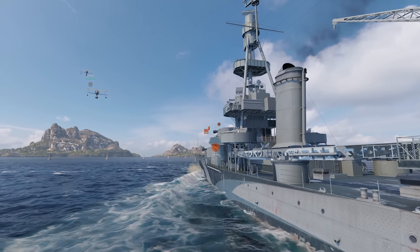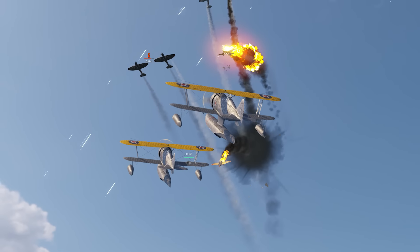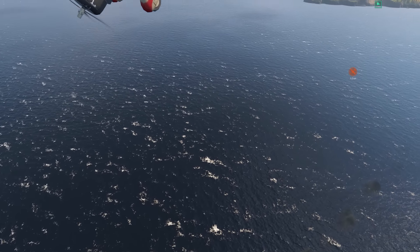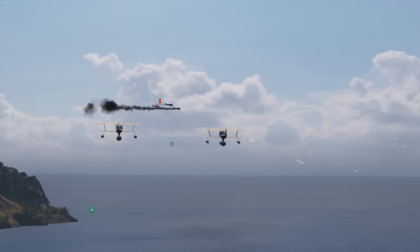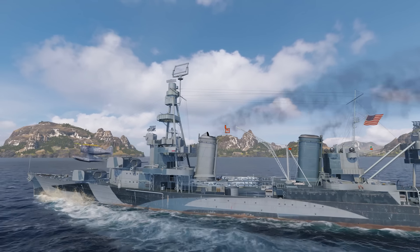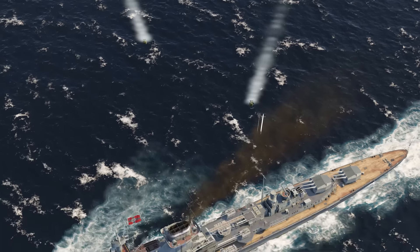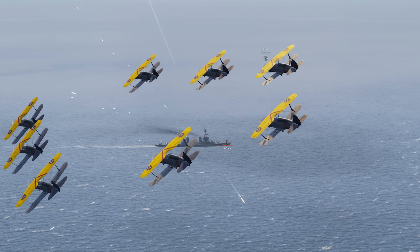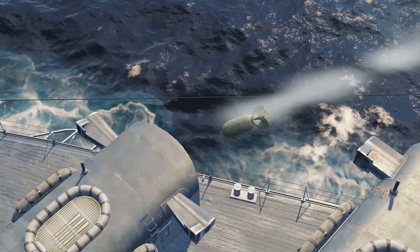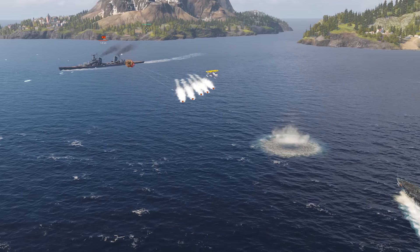Another aircraft type you can use is Fighter, a consumable that improves your anti-aircraft defenses. Fighters automatically attack any enemy aircraft that come within a 3 km radius. The number of aircraft per squadron depends on the particular ship. The Direction Center for Fighter skill adds one additional aircraft to a squadron. Avoid using this consumable too early. Choose a moment when enemy aircraft are close to the area of effect of your anti-aircraft defenses. Otherwise, the aircraft carrier player will be warned off and choose another target. They will know when your fighters are in cooldown and wait to deliver their attack in that moment. Don't launch your fighters close to enemy ships, because the aircraft have little HP and you'll just lose them in vain.